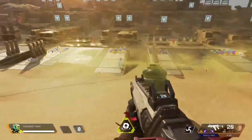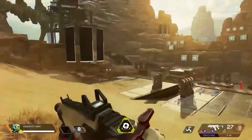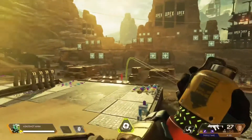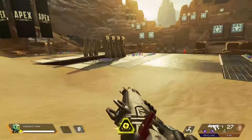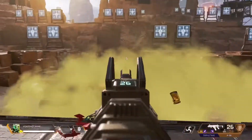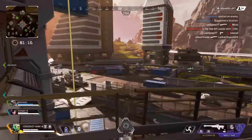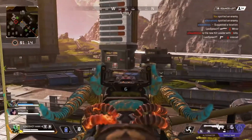That's the firing range basically in a nutshell. Use this to get used to guns. Try different strategies with your abilities. Try different characters. If you haven't seen my previous video breaking down the top three beginner characters, I'll link that as well. Get in here, try those abilities, learn good ways to use them, and then jump in those matches and do work.